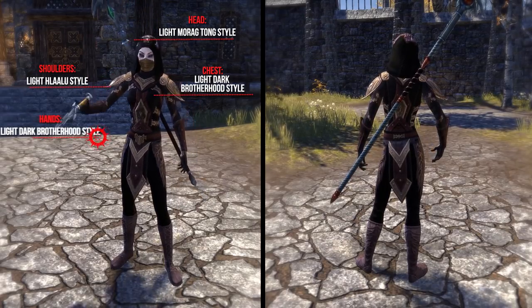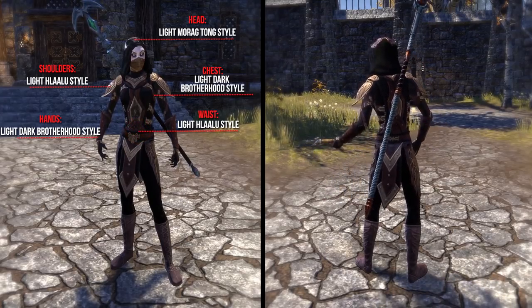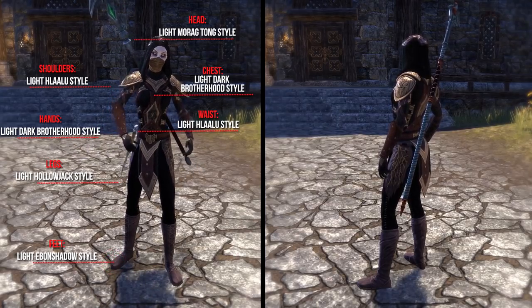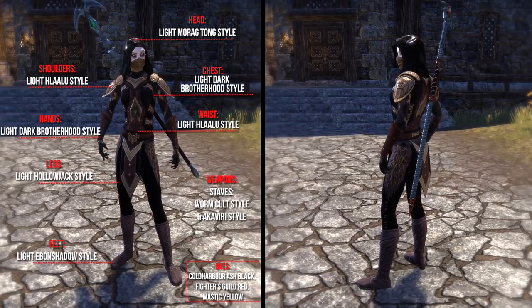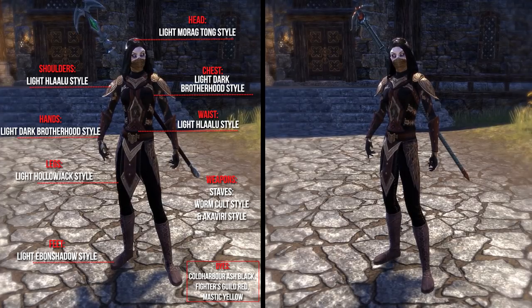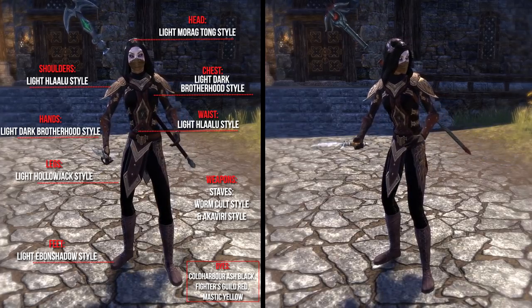The hands the Light Dark Brotherhood style, the waist the Light Halalu style, the legs the Light Hollowjack style, and the feet the Light Even Shadow style. As weapons he uses 2 Staves, one in the Wormcult style and one in the Akaviri style. As dyes he uses Cold Harbor Ash Black, Triter Skilled Red, and Mastic Yellow. Additionally he uses the Assassin personality. The application cost for this outfit is 40,250 Gold.